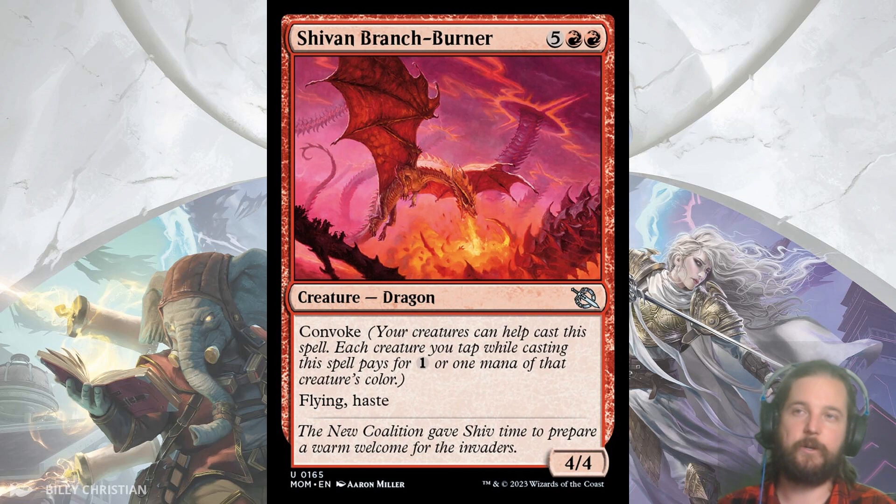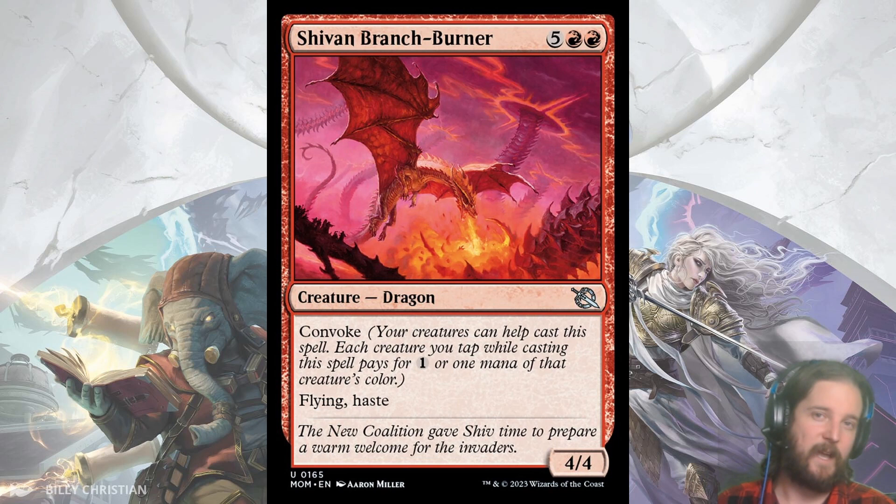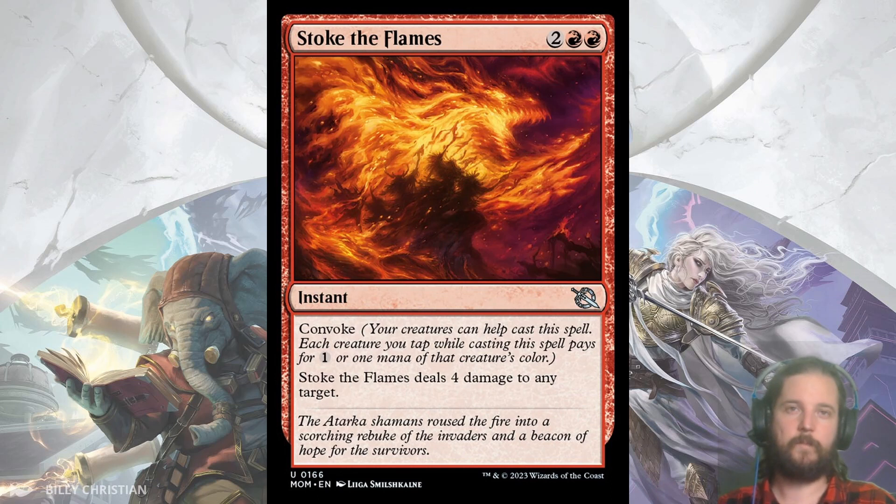Next up we have Shivin Branch-Burner, a 5 double-pip red 4/4 flyer with haste — but luckily it has Convoke. You still need a fair number of creatures to make it worth it, but in a deck that aims to create a bunch of 1/1s for Convoke spells, this is a nice late-game threat and I think it will fit quite nicely in Izzet or Blue-Red. Speaking of Convoke spells, Stoke the Flames might be the best removal in red — 2 and double-pip red to cast an instant that deals 4 damage to any target, and it has Convoke. The fact that this can hit face is going to win some games. That's it for the uncommons and commons in red that caught my attention — a rather short list.